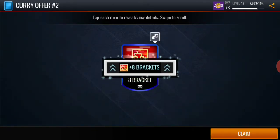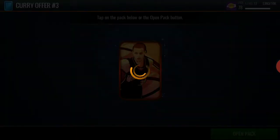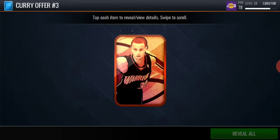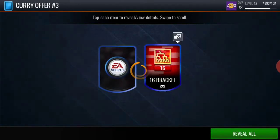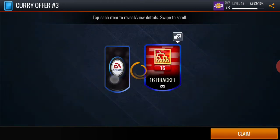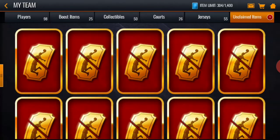Let's see what we get — oh we get 8 brackets. So 8 brackets here, not sure if that's good. I haven't really looked at the promo that much. We get the third Stephen Curry offer here, let's see if we can get that Curry. We get 16 brackets and we get 16 brackets. All right, so we didn't get any more players after that, but we did pull a 93, so hopefully that goes for a decent amount.